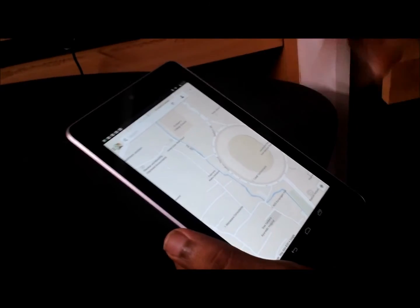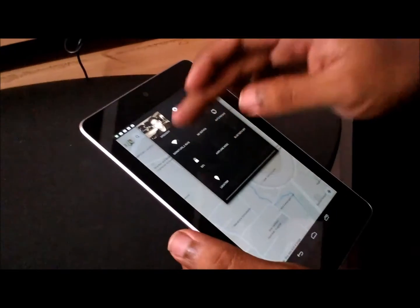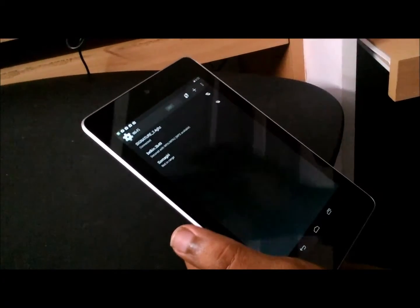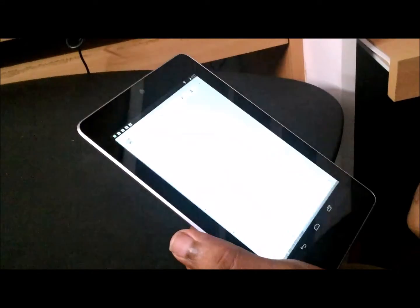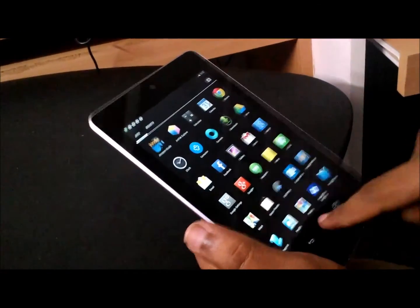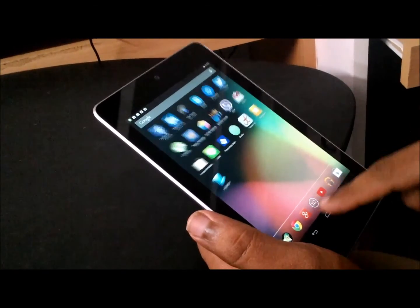Now it's time to test it — go offline. Turn it off and go back to the home page. Quit the app and go back to the home page.